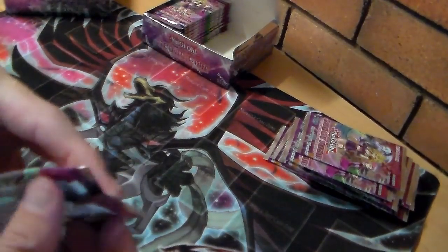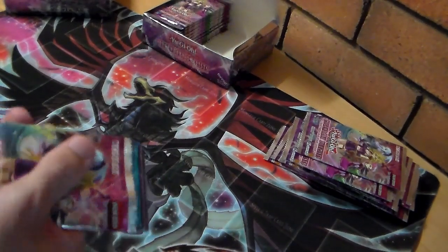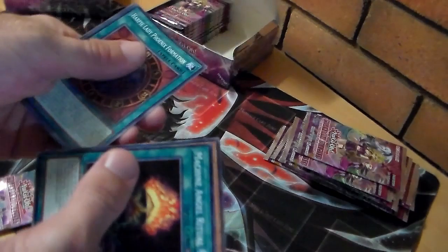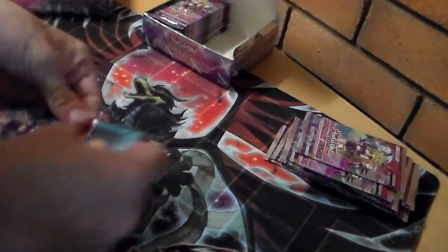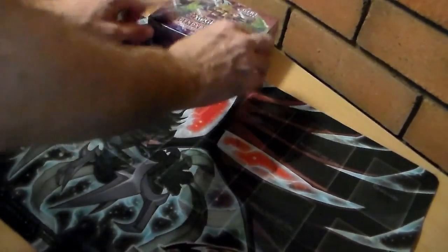And the last Sisters pack: Angel Ritual of the Bat, Signal Red, Phoenix, Ruffian, and an Incarnated Machine Angel card. Not too bad a box for me — I probably got a few new cards and some good duplicates for my decks.